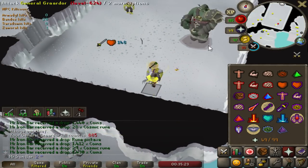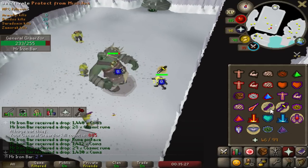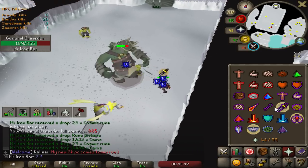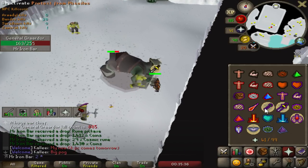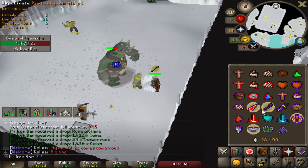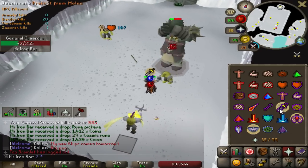I brought my Guardian Boots to Bandos to test them out and I'm really digging that extra range defense, because I'm actually tanking a lot more of the Bandos range hits - and that helps a lot. Every time I take a lot of damage I mess up my rhythm because I'm still learning, and yeah if I don't take damage then I can keep my rhythm going with the prayer flicking a lot better. So yeah the boots are really nice while I'm learning.